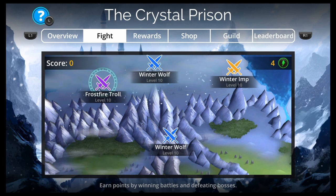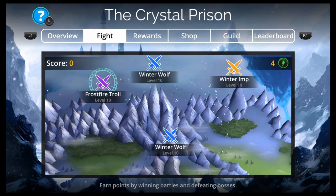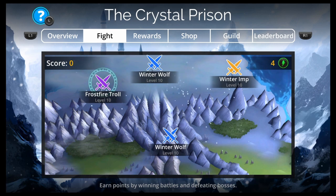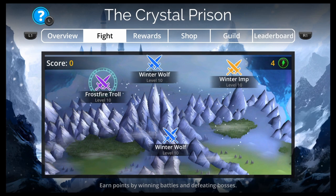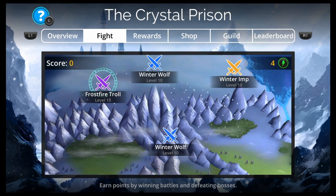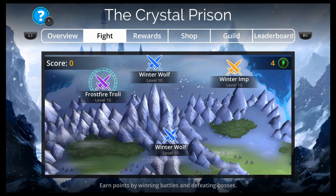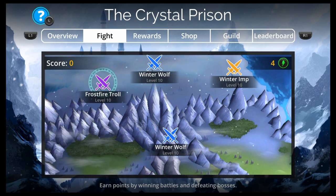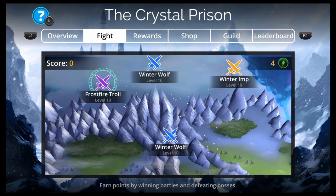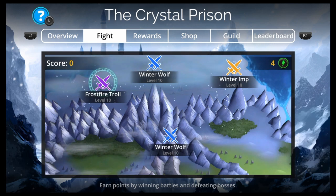There are six battles in the Crystal Prison World Event: Winter Wolf, Yeti, Winter Imp, Frostfire Troll, Frost Feather, and Fairy Gob Mother. The first four are randomly chosen with equal chance. Frost Feather only appears after winning four other battles, and defeating her lets you encounter the Fairy Gob Mother. After defeating the Fairy Gob Mother, all battles reset and you need to fight five more battles before she appears again.